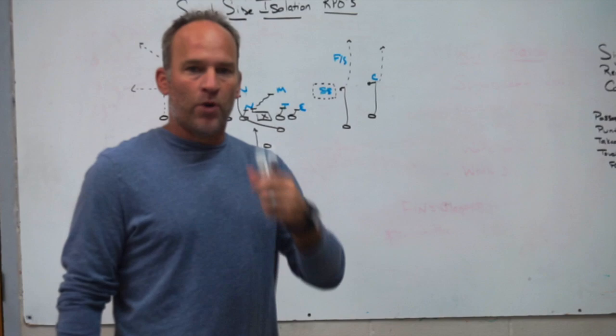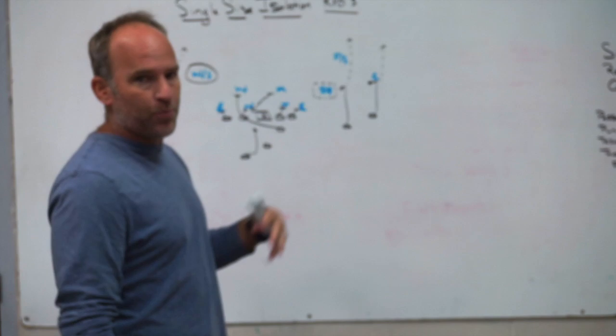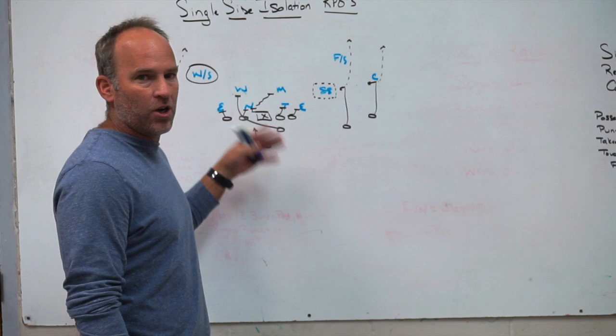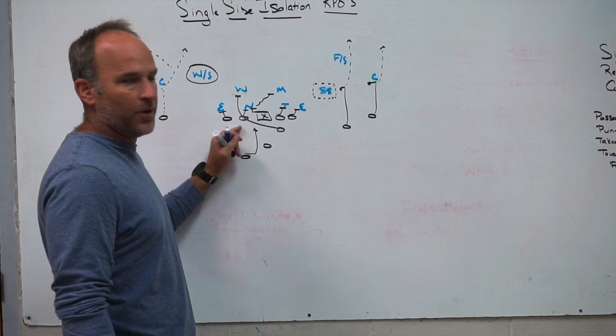We are a veer team, not a zone team, if you've watched any of our videos in the past. Our RPOs on our isolation play are actually the front side of our veer scheme — it would probably be the back side of your zone scheme. If you were a zone team, your RPO isolation game would occur on the back side of your zone scheme. For us, we have to lock the front side of our veer scheme, which means our tackle has number two on the line of scrimmage.